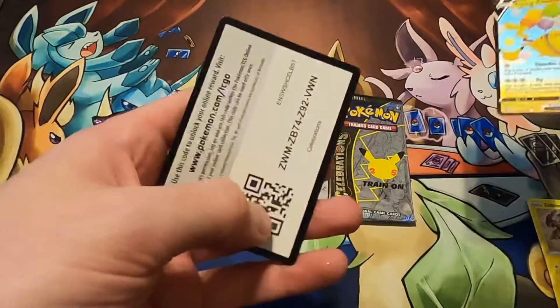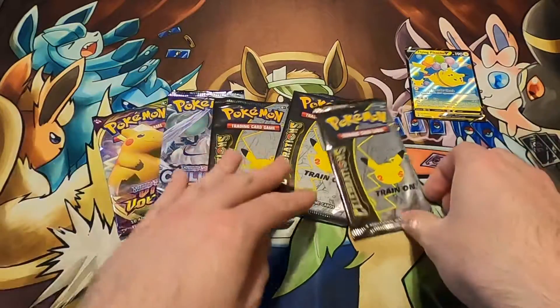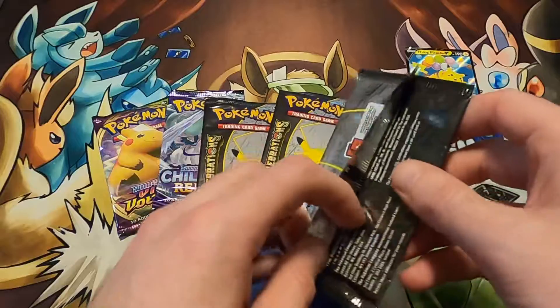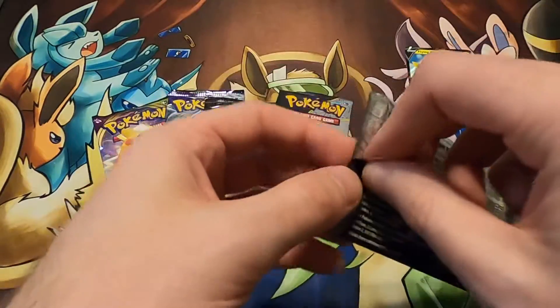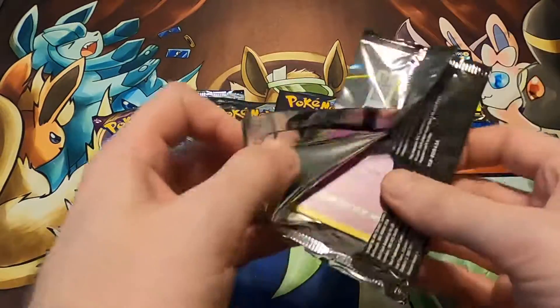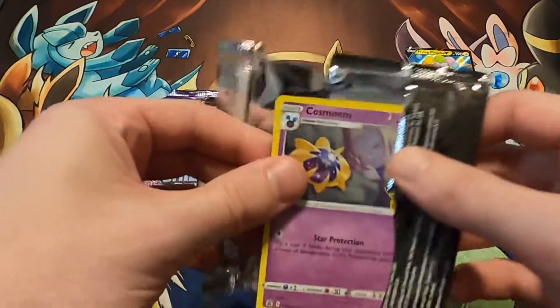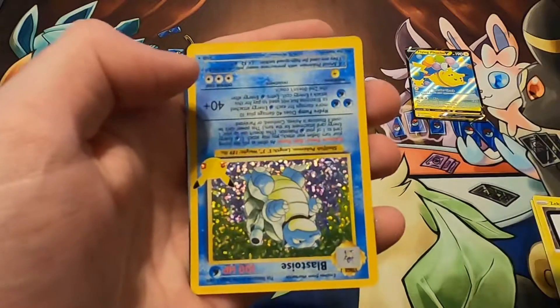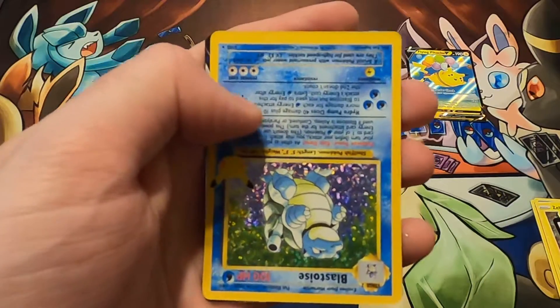Wow, so two in a row where they've been upside down. I don't know about that. That's an interesting one for me, but who knows? Moving right along, we have a Cosmolem, Cosmog, and an upside-down Blastoise.